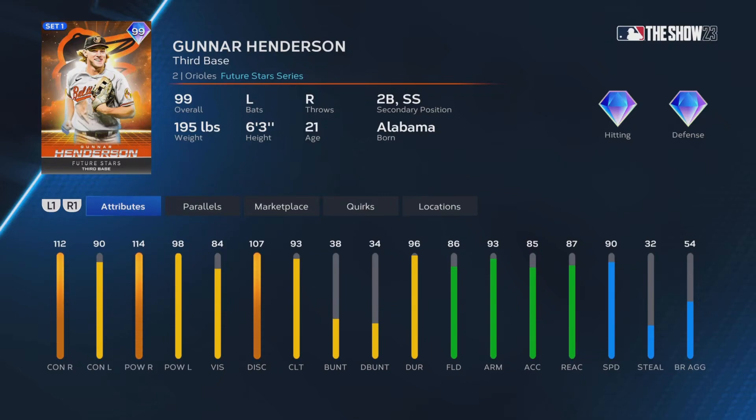Welcome back to the channel. Today we're going to be using this 99 Gunnar Henderson Future Stars from the Orioles. This is one of the three World Series rewards for ranked season. I did a debut with Lou Gehrig not too far back, and then we're going to do a debut with this Gunnar Henderson, and then the third one is Eric Gagne. He's got really good stats, especially against righties. Good clutch, good defense, 90 speed.